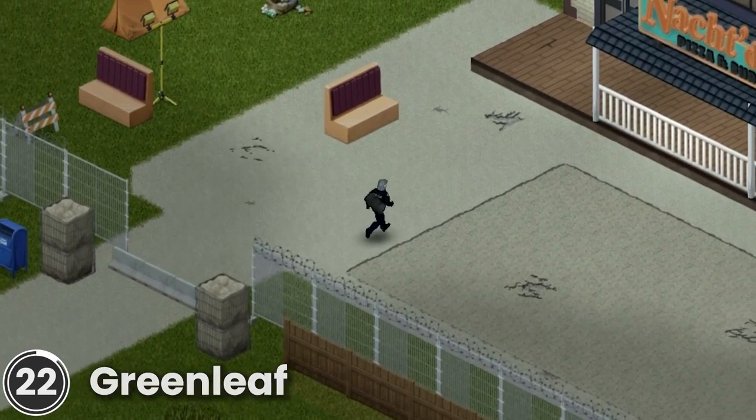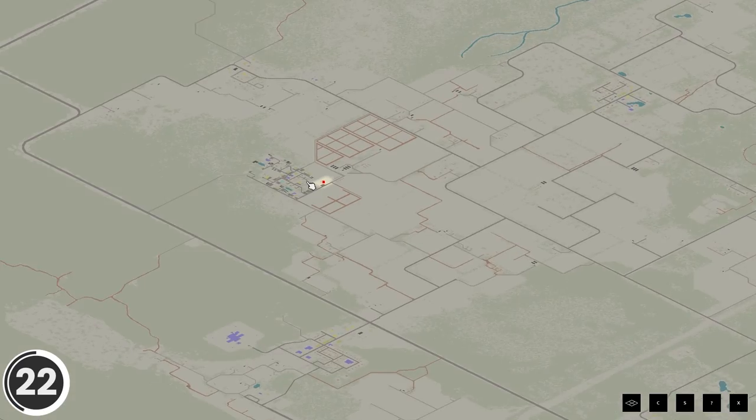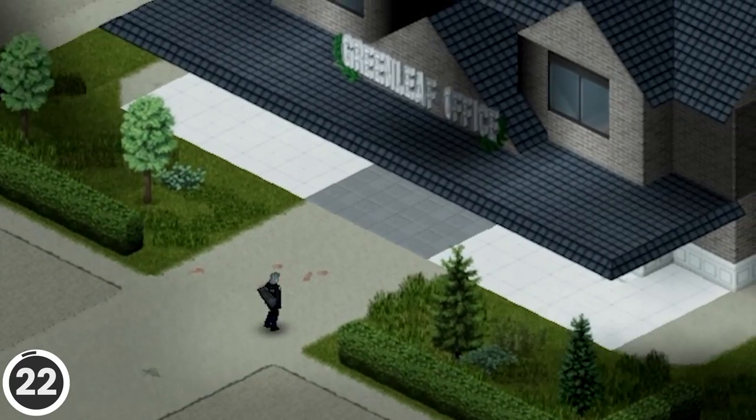Greenleaf. This mod adds a new town called Greenleaf to the game. It's located on a country road from Rosewood to Ekron. It includes a general store, a club, some offices and more.